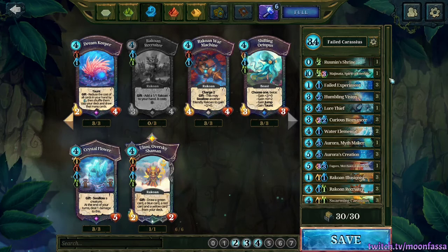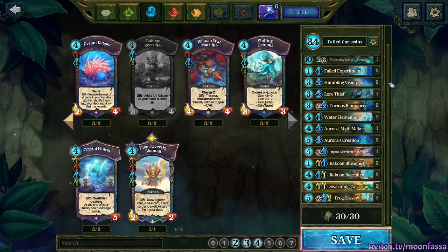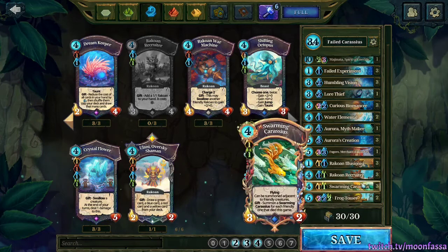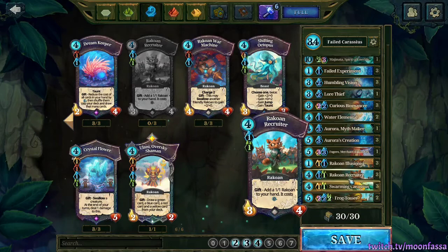This idea has been played around with a lot in the past among players, but the player FTW Cheese came up with a list pretty similar to this one, putting Rakowans in the mix and going up to six lands for Frog Tosser. So this deck will require two Forest, three Lake, and one Desert to make this all work, and I think this is the best version I've seen so far.